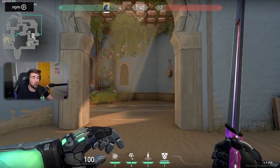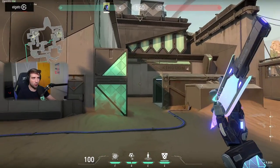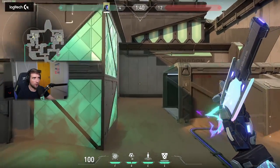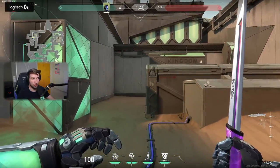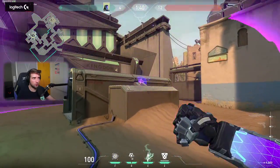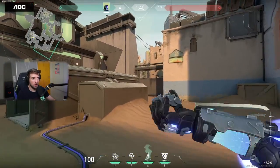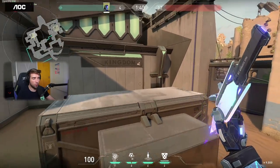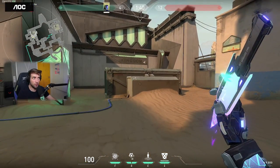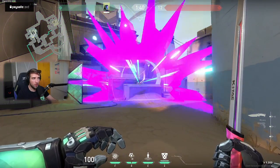Every single player in the radius who gets affected by the pulse gets suppressed for eight seconds — that means you cannot use your abilities for a full eight seconds. It also suppresses through walls, so if I throw this here, people in the elbow are going to get affected too. If I throw it here, people inside tube backside will also be affected and cannot use abilities for eight seconds.